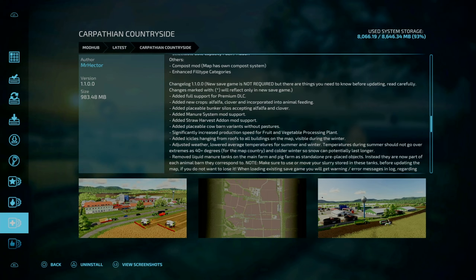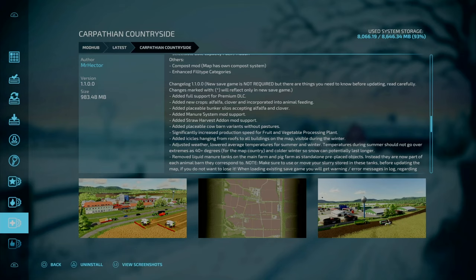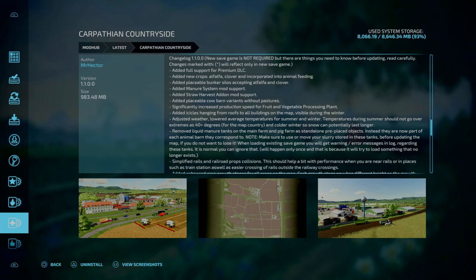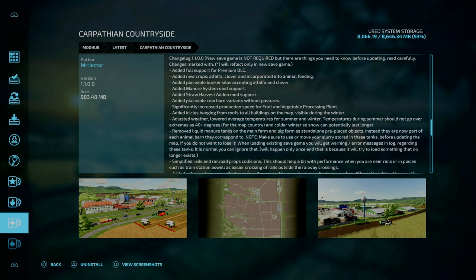Some of the big changes on this map include full support of the premium DLC, full support for the manure system which is a PC-only mod, full support for the straw harvest add-on mod by Creative Mesh, added unplaceable cow barn variants without pastures, added placeable bunker sizes that accept alfalfa and clover, added new crops — alfalfa and clover — and incorporated them into the animal feeding system, and increased the species significantly of the fruit and vegetable processing plant. Added icicles hanging from the roofs at all buildings on the map, visible during winter. Also, the final big changes are removing liquid manure on the main farm and pig farm as standalone pre-placed object sets — they're now part of each animal barn. It says obviously, move your storage map before updating, otherwise you end up losing it.